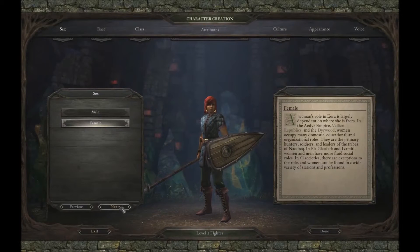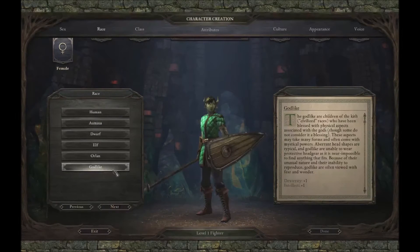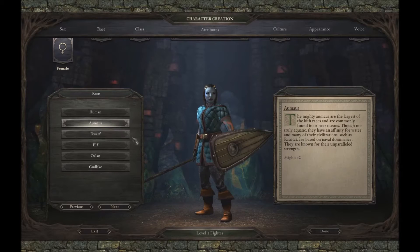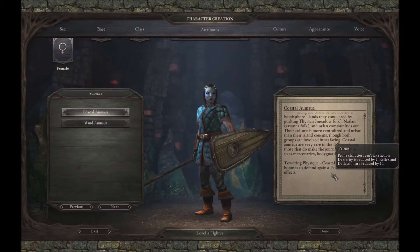Now this works with literally any race. Moon Godlike would probably be better if you want it on a slightly easier mode, but you can use any. I think for some playthroughs having prone defense and stun defense is actually quite useful, against dragons mostly.